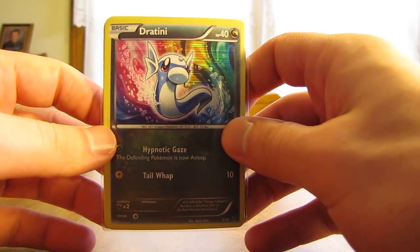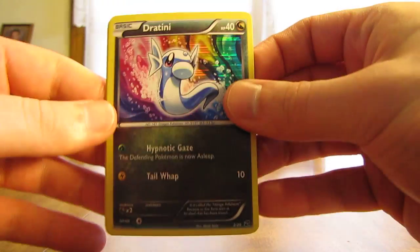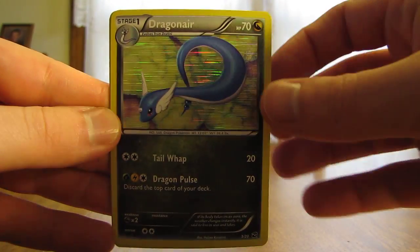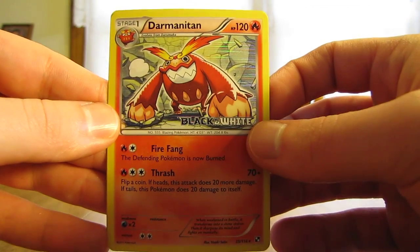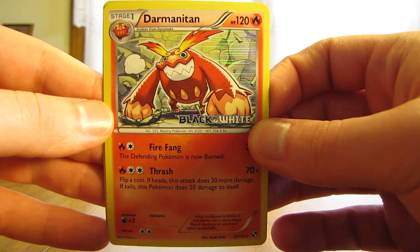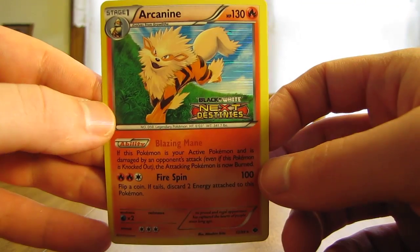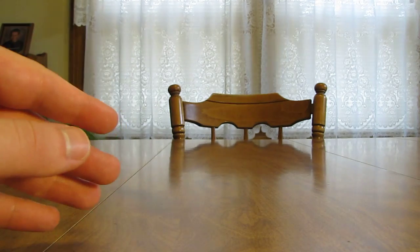Next up here is another little package with Dragon Vault cards on the front. So there is a Dratini, another Dratini, Dragonair — is it Dragonite next? Nope. Darmanitan — that's a black and white card, I believe it's from a pre-release. That's a rare holo card, definitely not one I have in my collection. And then here's a Next Destinies pre-release card, an Arcanine. Those are very nice cards — I don't have any of those in my collection.